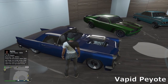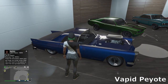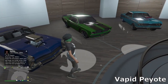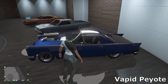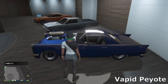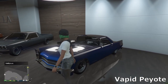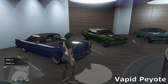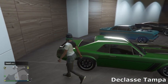Behind me we've got the Vapid Peyote — just a regular Vapid Peyote, not the Gasser. I know this is technically not in the muscle category but it's basically an old muscle car based off the Ford Thunderbird in real life. I kind of made it look like a low rider muscle car — just some simple low rider wheels and a bug catcher. It's a really cool cruiser and good for car shows as well.